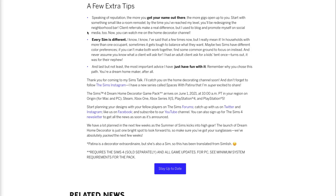Client referrals make a real difference, but you can also blog and promote yourself on social media. Every Sim is different — in households with more than one occupant, it gets tough to balance what they want. Maybe two Sims have different color preferences; it's kind of like a tug of war. If you can't make both work together, find some common ground to focus on instead.